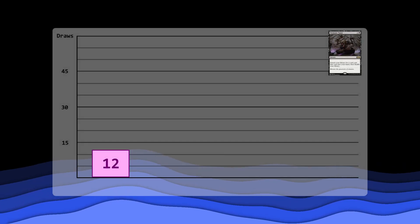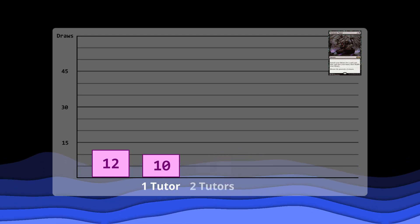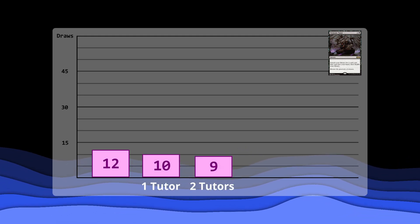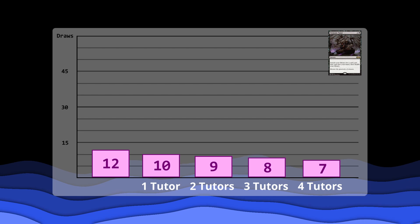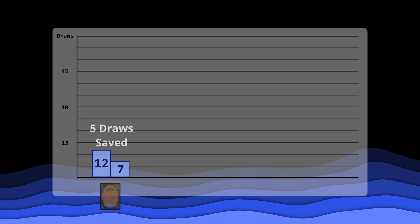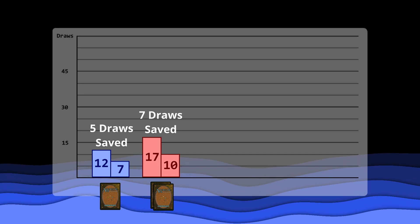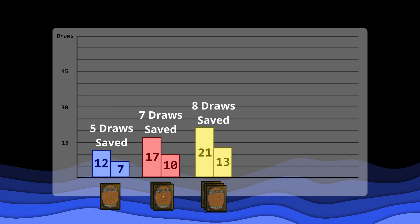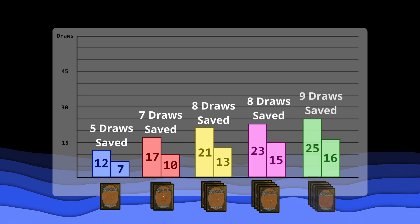While it takes 12 draws to get any particular card if you're running a set of it, if you have 1 tutor it will take 10 draws, 2 tutors it will take 9 draws, 3 tutors it will take 8 draws, and 4 tutors it will take 7 draws on average. That means if you're running a set of a card and a tutor that can search that card, you have a 50% chance of having it in your starting hand. In terms of draws saved, a playset of tutors will save you 5 draws for a single card, 7 draws for a 2-card combo, 8 draws for a 3-card combo, 8 draws for a 4-card combo, and 9 draws for a 5-card combo.